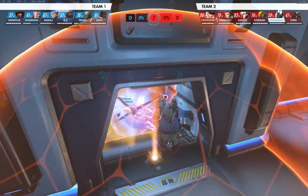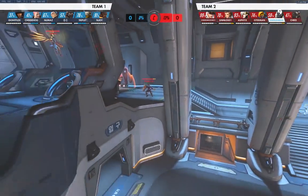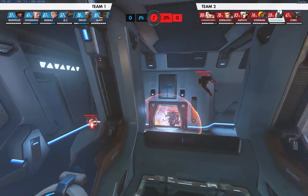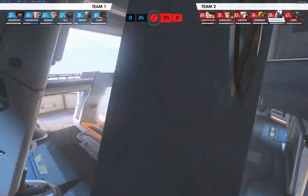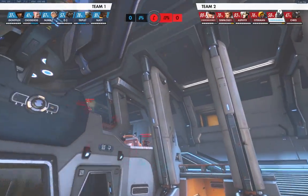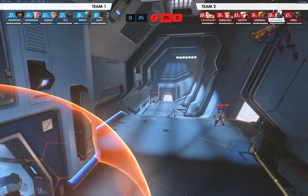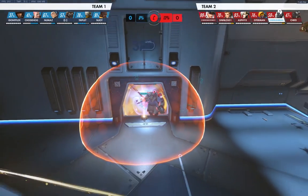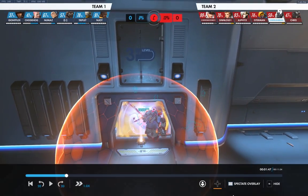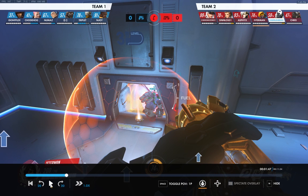In Master, I think teams will usually fight up here. In lower ranks, I've noticed that tanks will sometimes not even go up here — they'll just stay on the point and wait for the enemy to push them, which isn't so great. If that's the case, maybe you shouldn't be up here. But if the tanks are here and it's not too dangerous, and there are a few people, it's good to push them at this choke — you can do a lot of damage.